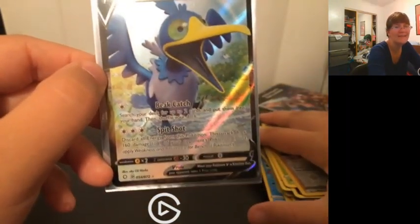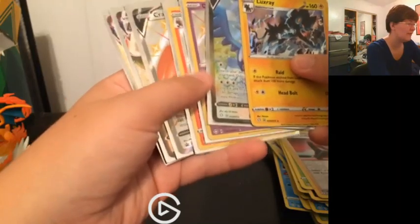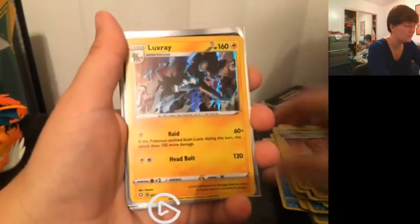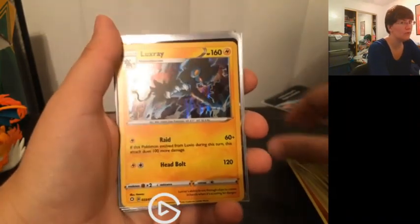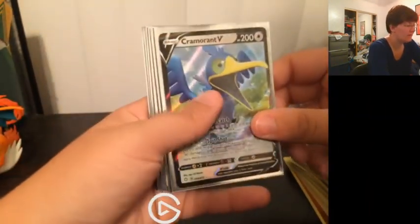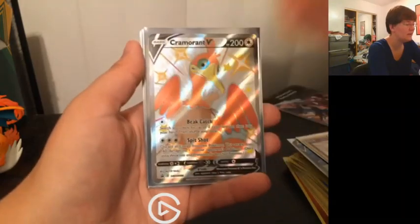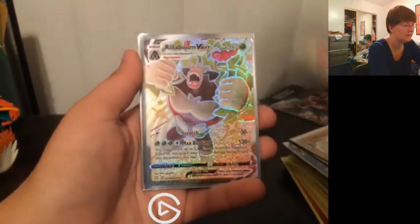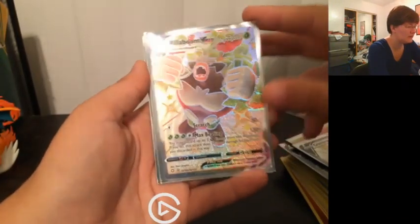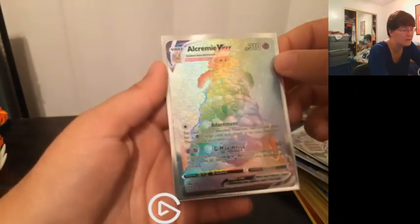That's definitely one way to end this. While I clean up, head on over to the recap. That was definitely a better ratio — I think we got at least one pull per pack, which is definitely cool. We've got: Luxray Hollow, Cramorant V that we pulled at the end, our Drifloon Shiny, Cinderace Shiny, the Promo Cramorant V Full Art, Rillaboom VMAX Shiny, and the one I didn't think was in the set — Alcremie VMAX Rainbow Rare.